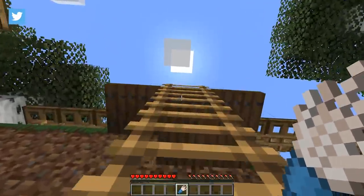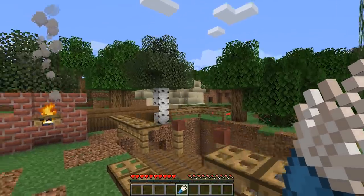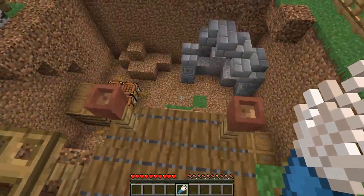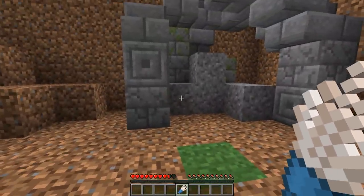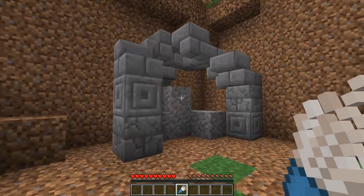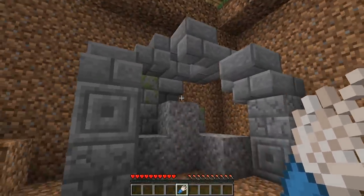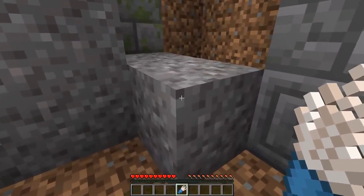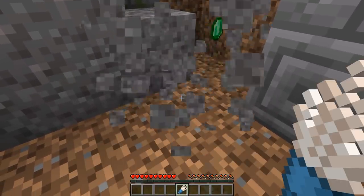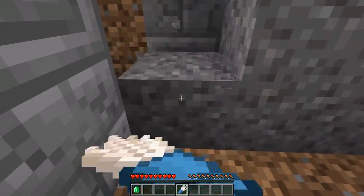As you can see, we are here in an excavation site. This is the new structure that will generate in vanilla worlds. It features something like a tent, maybe even a burner, as you can see here, and of course a giant pit. In this giant pit, you can see the home of some really long-past Minecraft players who left behind treasures that we are meant to uncover using the powers of archaeology.